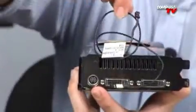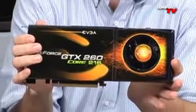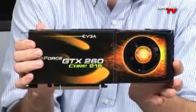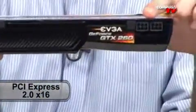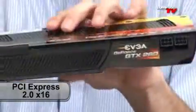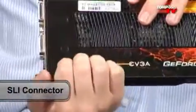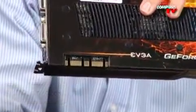You also get an audio loop cable. Looking at the front of the card, you can see the Core 216 branding so people know you have the Core 216 and not a regular one. Two PCI Express x6 connectors are up here — that's why they include two adapters in the box. The SLI connector pulls off right there. This is an SLI-ready card, and you can run two or three in SLI.